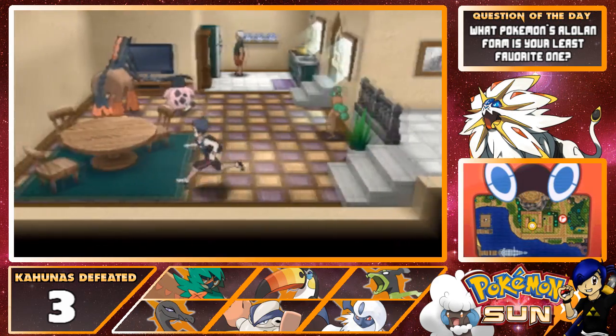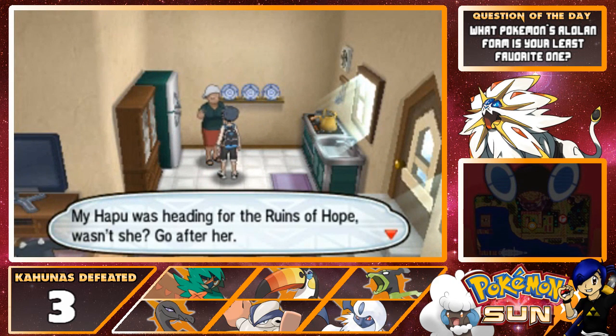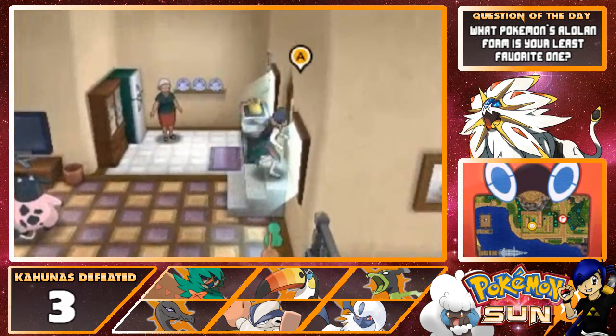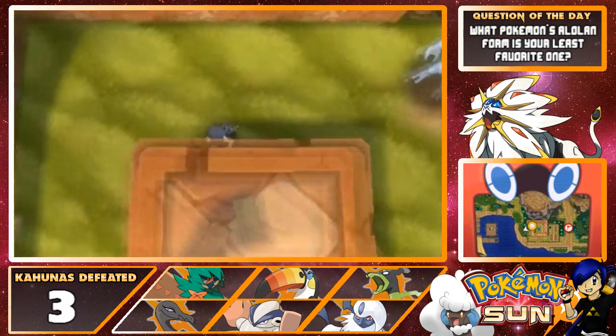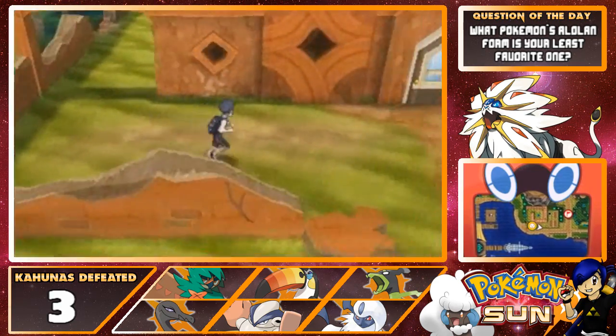Doesn't seem to be here though. "Hapu's head for the ruins of hope, wasn't she? Go after her." Well, we've already been there. We were supposed to stop by Hapu's house and tell her. Anyway, let's look behind here and see if there's anything of interest around here.